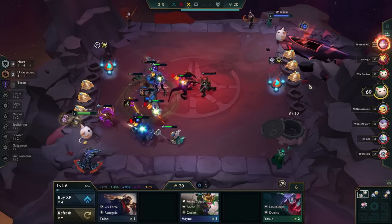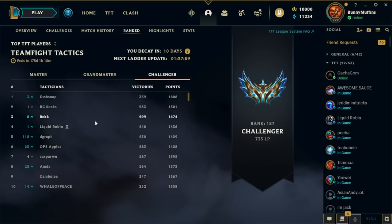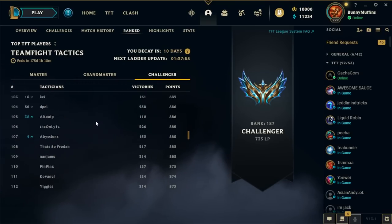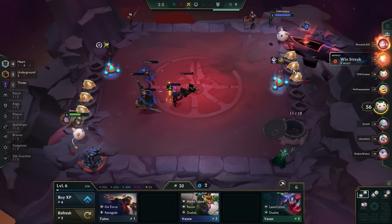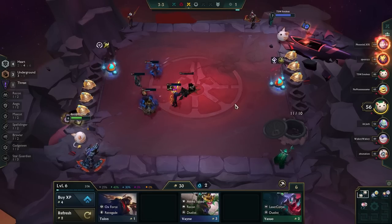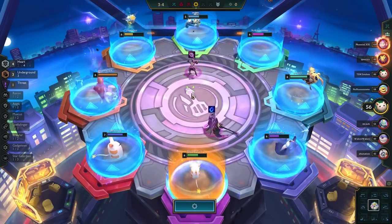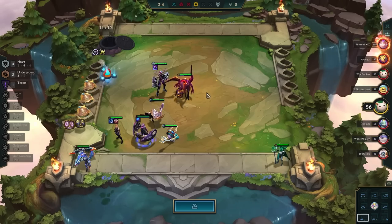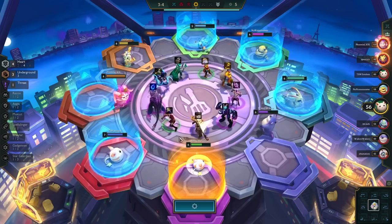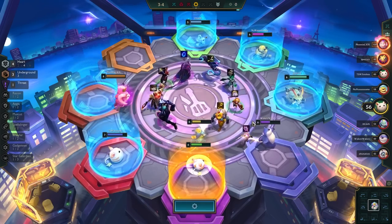The first thing you need to understand about Challenger is that there are only so many spots per region. North America has 250, Europe West has 200, Korea has 300, Oceania has 50. All regions have their own specified set number, which means you need to be in that top rank. If you're GM already, you'll get there in like a week. If you're Masters, maybe two weeks or a month. Just add a little more time based on your current rank. After a lot of people watch this, it'll get a lot trickier and we'll have to go into the next iteration.